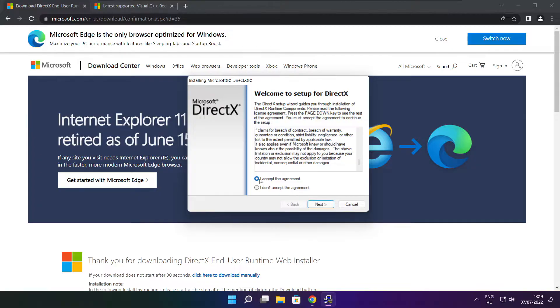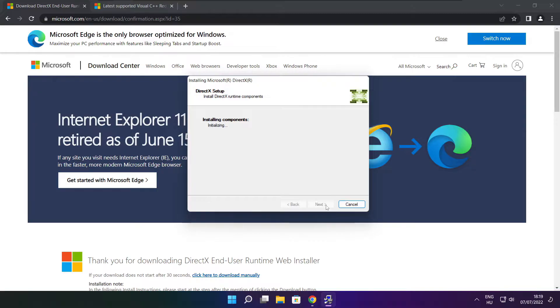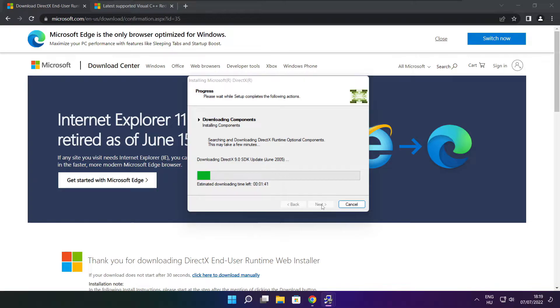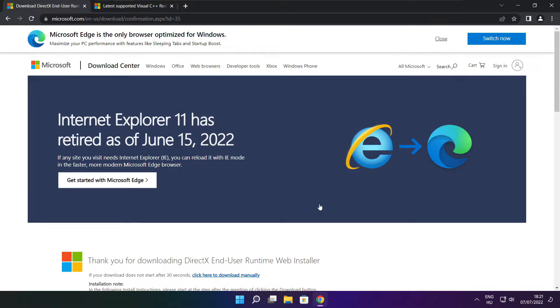Click I accept the agreement and click Next. Uncheck Install the Bing Bar and click Next. Click Next. Click Next. Installation complete and click Finish.